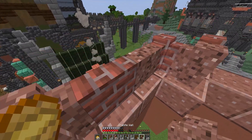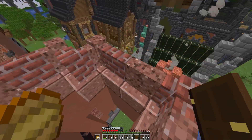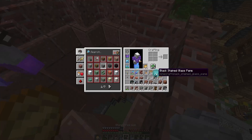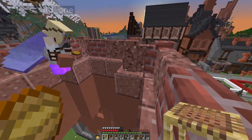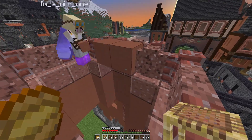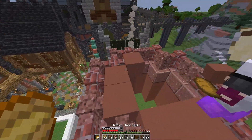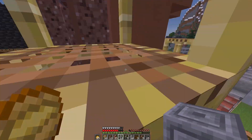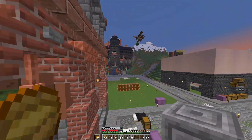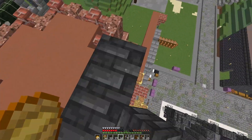I've got a blister on my pointer finger which makes it very hard to scroll through my blocks. Before we build the roof on top of this, I'm going to place some terracotta so we can get in and out, and it also changes the shape of the walls. We need to sleep as well.